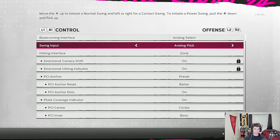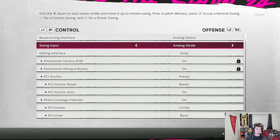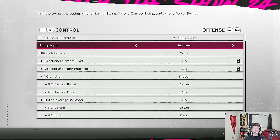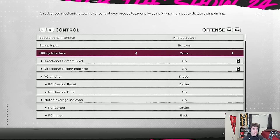The next option is swing inputs. First is buttons, then analog flick — moving the right stick up for a normal swing, left or right for a contact swing, and pulling down then flicking up for a power swing. There's also analog stride. I'm always using buttons: X for a normal swing, circle for a contact swing, square for a power swing — slightly different on Xbox. I almost always do a normal swing and rarely use contact or power swing, so I always have swing input set to buttons.